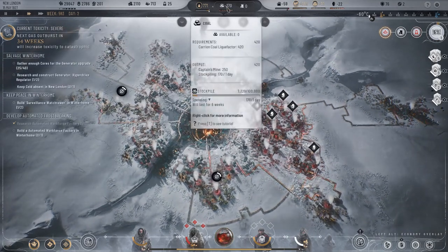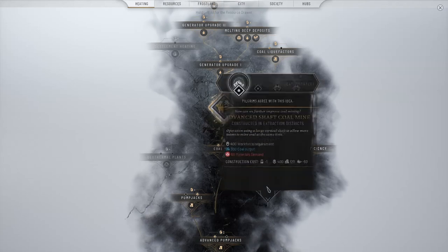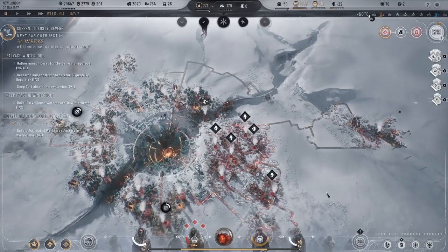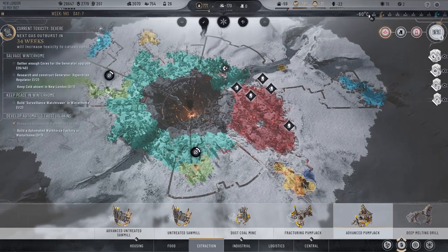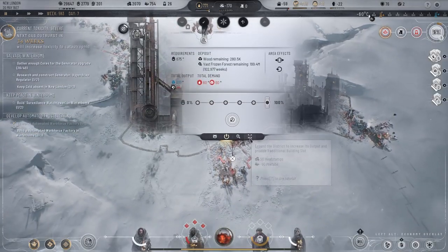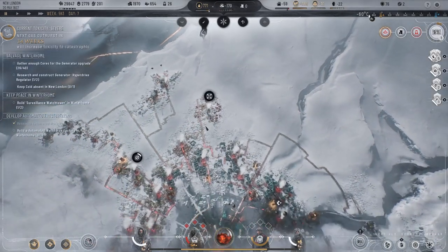We're just about to be low on coal, which is bad because we are using it to make things. We can make those advanced coal mines. Okay, so extraction — advanced pump jack. You actually can't build those at any of these. You can do that and then we'll be able to. And this one — can we expand there? Okay, good.